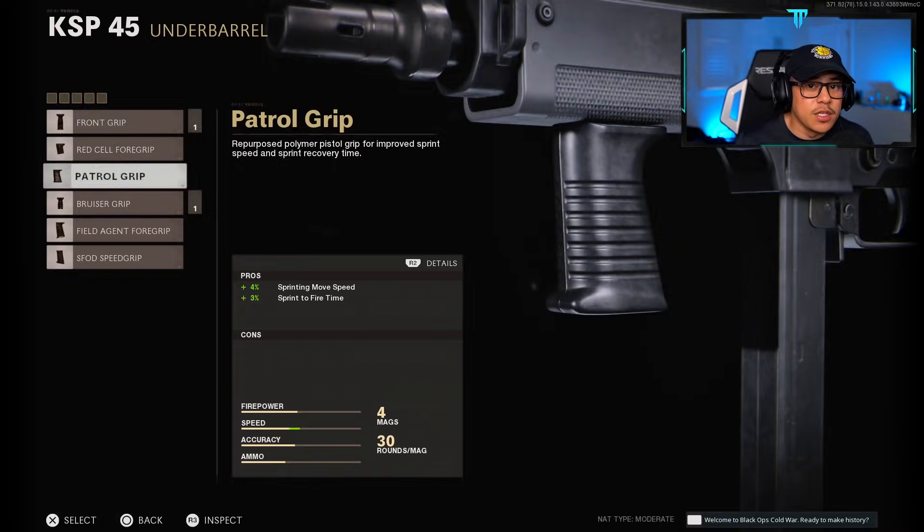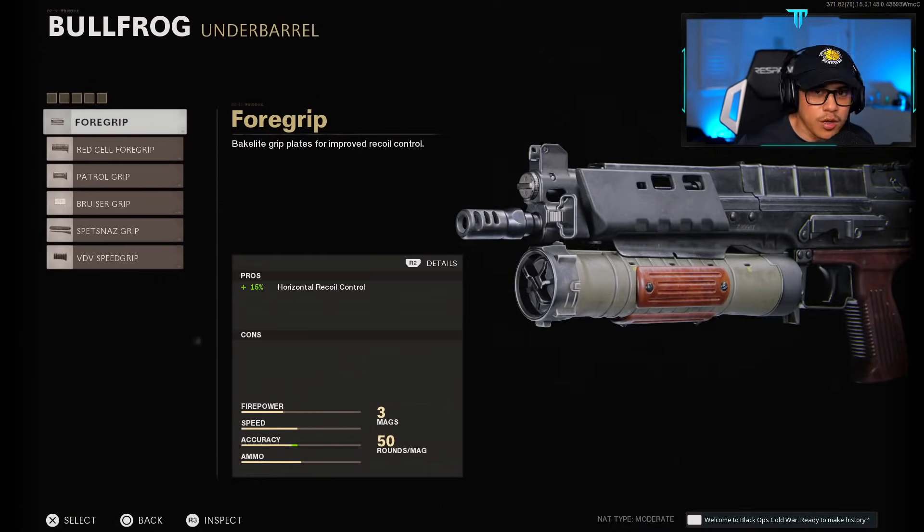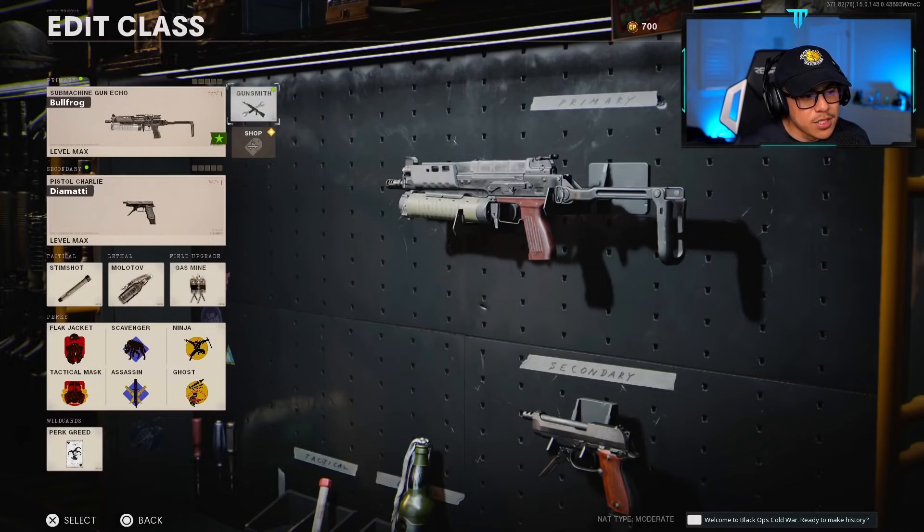The KSP 45 is a gun where you don't need a recoil-controlling underbarrel, so I'd definitely advise using the Patrol Grip. The same can be said about the Bullfrog — it's an absolute laser, so you should definitely run the Patrol Grip on it if you want to sprint faster.